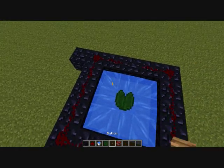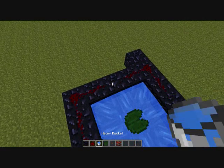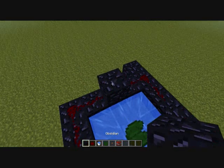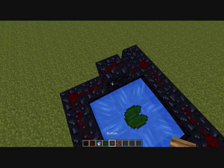So first what you're going to need to do is take one part of the redstone out that you can reach, and put obsidian in that part, and put redstone on top of it. And then put a button right here. And that's pretty much it.